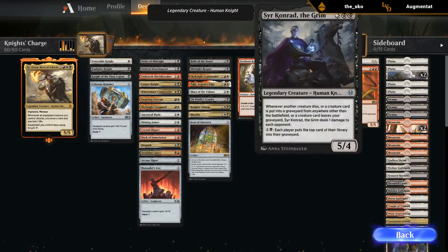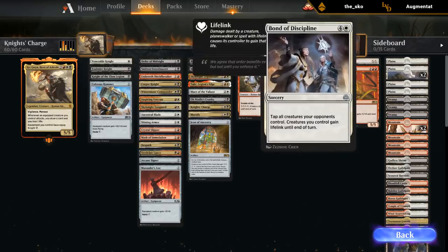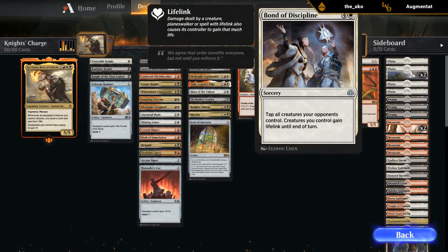Sir Conrad the Grim costs five mana as a 5/4. Whenever another creature dies, a creature card is put into a graveyard from anywhere other than the battlefield, or a creature card leaves your graveyard, Sir Conrad deals one damage to each opponent. He keeps careful watch on the graveyards. For two mana each player puts the top card of their library into the graveyard, which is a good way to enable the ability.